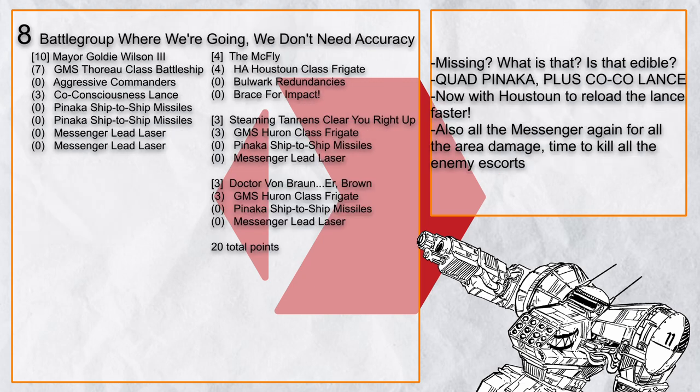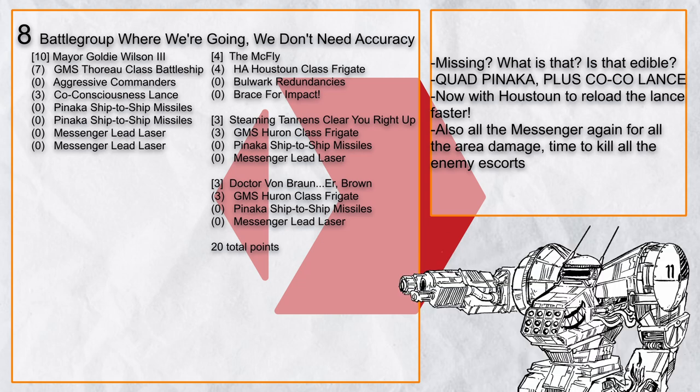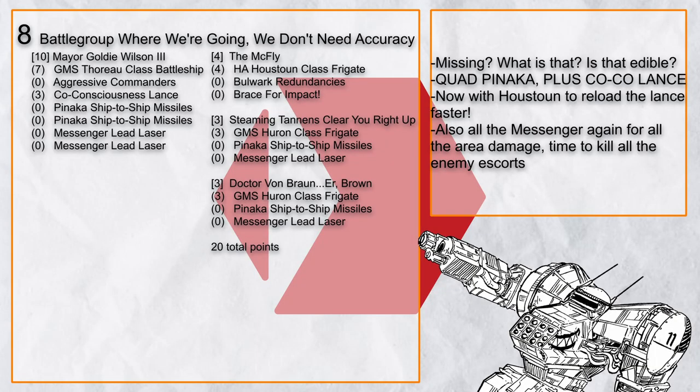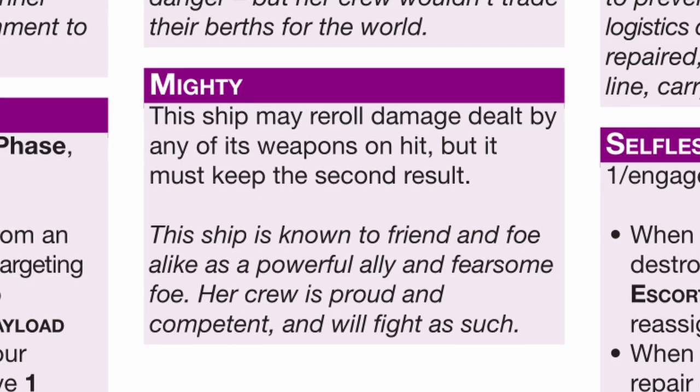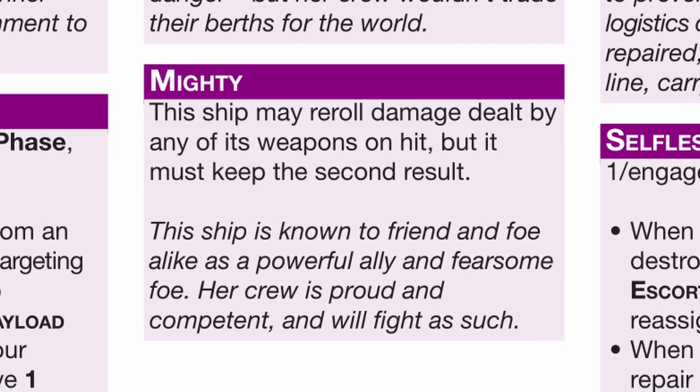Battlegroup Where We're Going We Don't Need Accuracy is a battlegroup that doesn't roll attack rolls because it's all Pinaka. The battlegroup is secretly a giant Monarch — add in co-consciousness for more area targeting pain, plus Use Down for quicker reload, and Messenger for more damage. Not many things are gonna survive all of these together. Once again, I recommend Mighty for these kinds of builds that rely on good damage rolls.